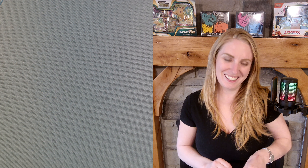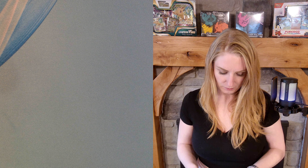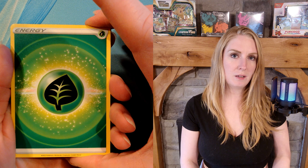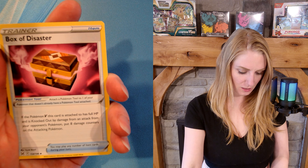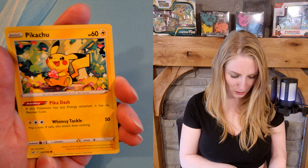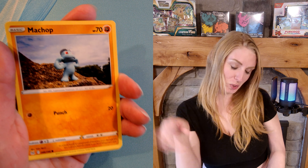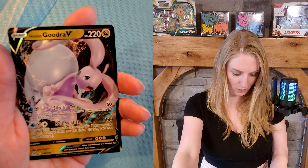We'll go with Lost Origin first - it's the one I'm least familiar with and the one I'm less excited about. I can't remember if there's anything I know - Astral Radiance, it all starts to melt together. All right, pack one of two Lost Origins, ready set pull! We got Phantump, and oh - Pikachu! He's got a little strawberry shape of a heart, that's cute. I don't think I have this one in my personal collection, so I'm just gonna set that aside because it's cutesy.